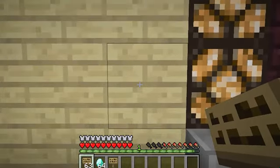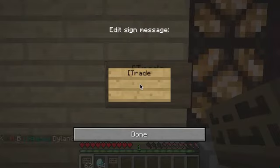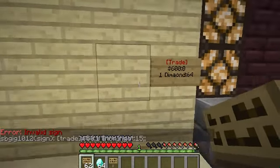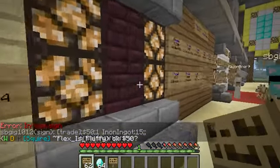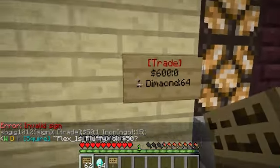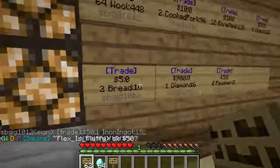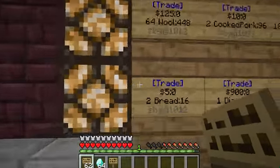Another thing to watch out for — a lot of people have trouble with their signs where they'll try to set it up and do the price, and because they see that colon zero afterwards, they'll add it to their own sign. Watch what happens: it turns red, not blue, and it says 'error, invalid sign.' Red means it's not working. Blue means it's working. The reason this is wrong is you do not add that colon zero — that happens automatically.